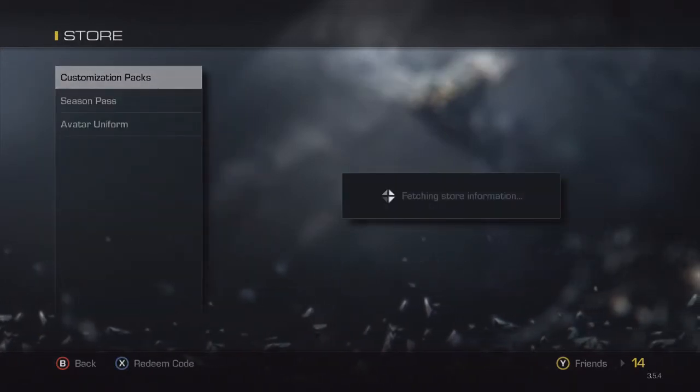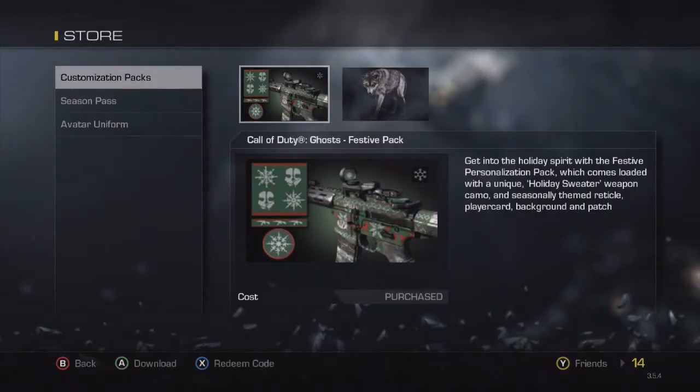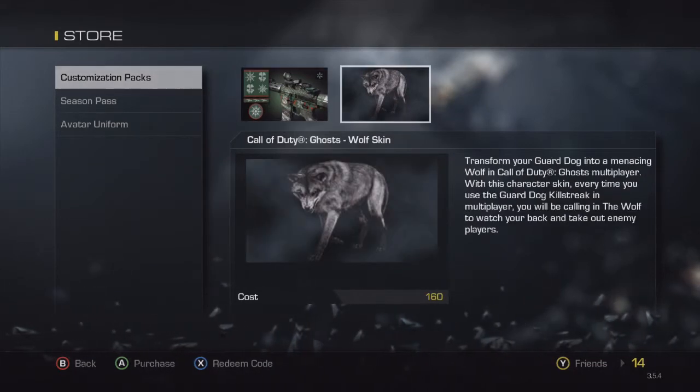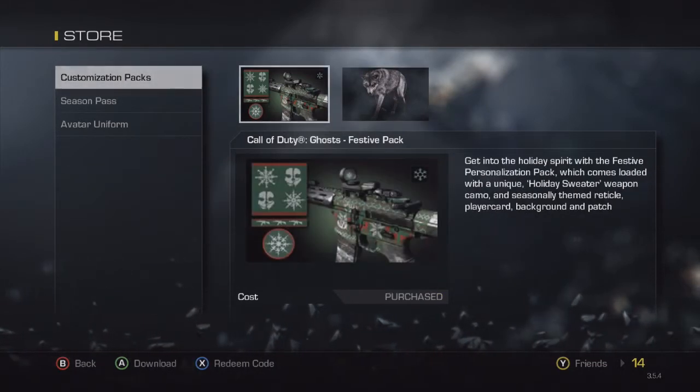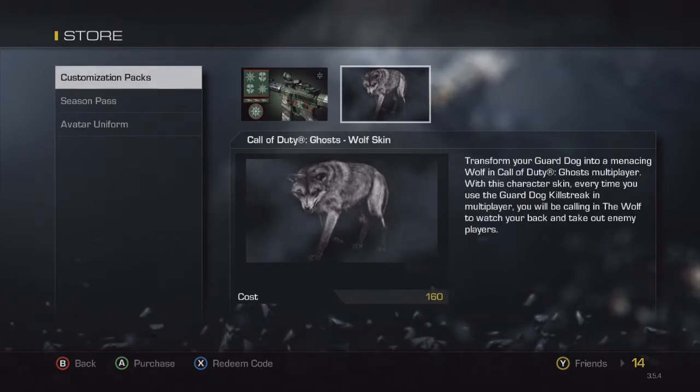First, you want to go to the store and it should load up as a customization pack. There should be a festive pack and then there should be a wolf skin. You click on the festive pack if you want to buy it, and if you want the wolf skin you can buy it too.